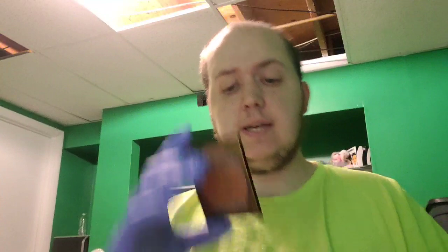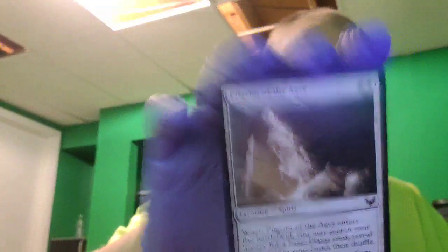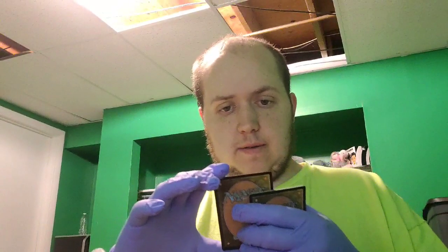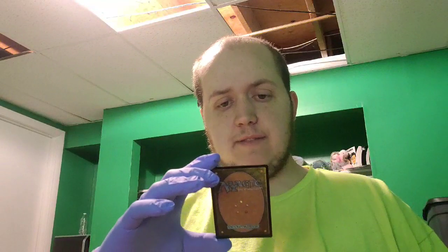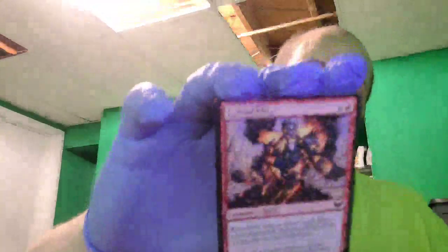Fillroom of the Ages — a spirit creature. When it enters the battlefield, you may search your library for a basic plains card, reveal it, put it in your hand, and shuffle. Or for six mana, tap it to return Fillroom of the Ages from your graveyard to your hand. Then Fuming Effigy — a spirit creature: whenever one or more cards leave your graveyard, Fuming Effigy deals one damage to each opponent.